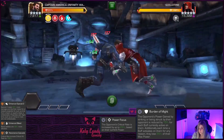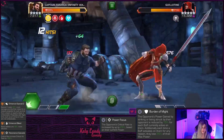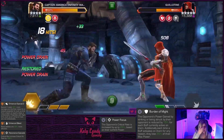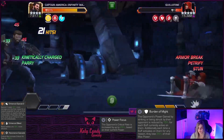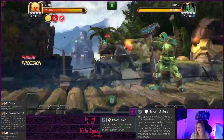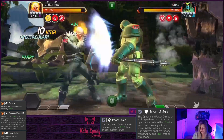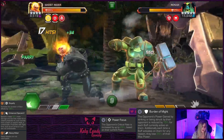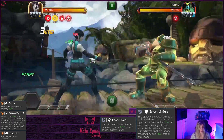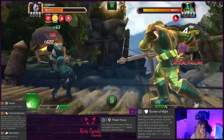Moving on to Guillotine - she has Enhanced Special 2, Enhanced Bleed, and Resonance Cascade, which increases critical hit rate by a certain percent. Not that bad overall. I bring in Blade here - he does extremely well against mystics, and you get the bleed and the power. Cap Infinity War works great too. Beware of Guillotine's special two because it can come out of nowhere and do a ton of damage. For Ronin, beware of his heavies - he has Stupefy, Enhanced Special 2, and Heavy Hitter. Don't get caught by his special one because if it stuns you, Stupefy will lengthen the stun duration.